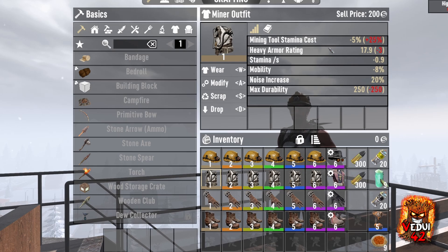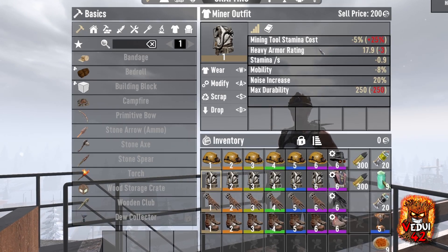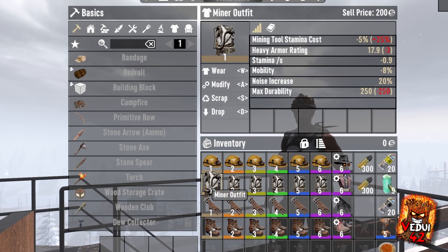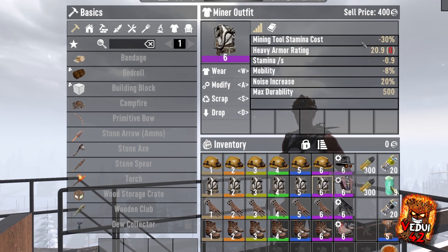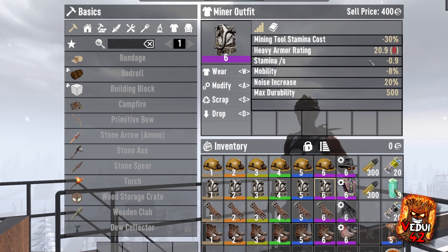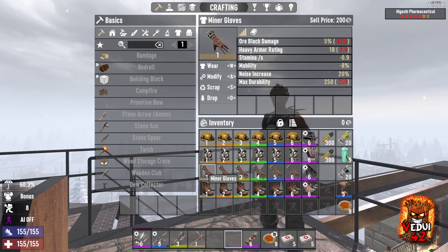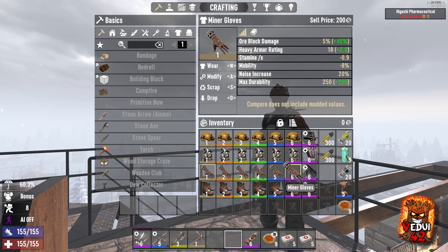The outfit doesn't really make much sense because it's heavy armor even though it doesn't look to be. Mining tool stamina cost is minus 5% all the way up to minus 30%. I don't really have a major stamina issue when I'm mining anyway, especially in mid-game. Now let's go to the miner gloves — these ones are really good. They are still heavy armor, but they give you extra ore block damage, going from 5% all the way up to 50% ore block damage, and this makes a big difference.